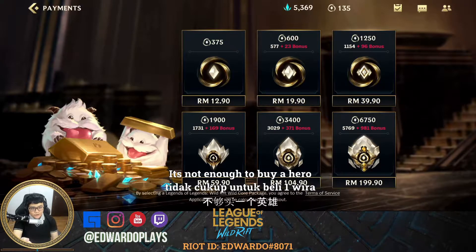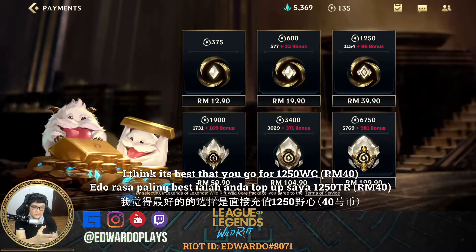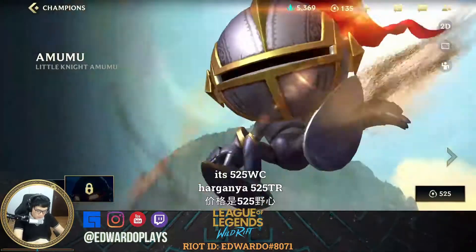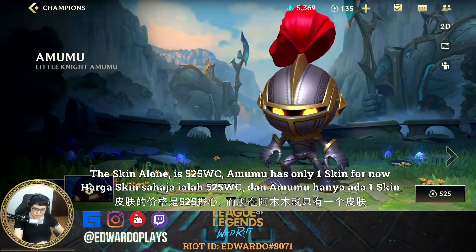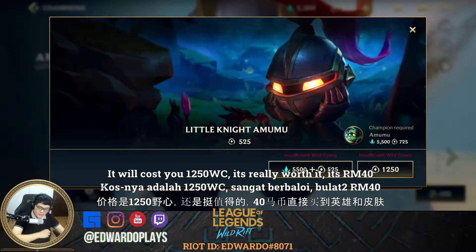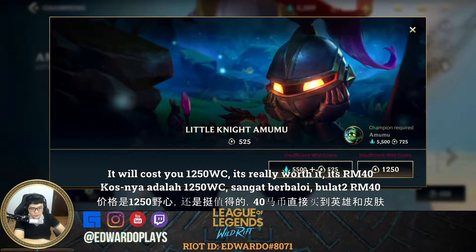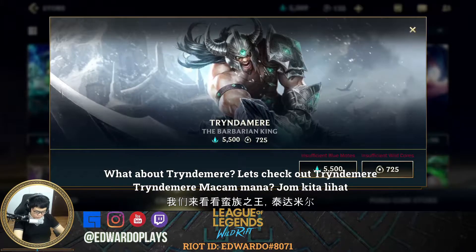Let's check the pricing: if you top up 20 Ringgit you only get 600 Wild Cores, so it's not enough. It's best to go for 1250 Wild Cores, that's 40 Ringgit. Amumu's skin costs 525 Wild Cores — actually the skin is cheaper than the hero! If you want both the Amumu hero and skin, it will cost you exactly 1250 Wild Cores — 40 Ringgit exactly. Super worth it.